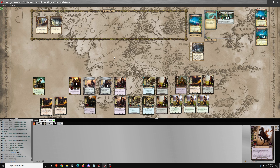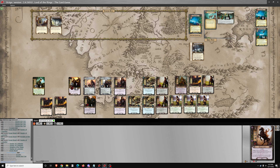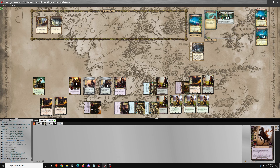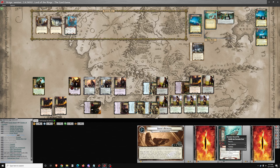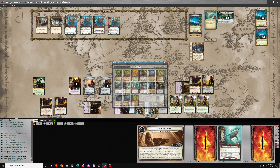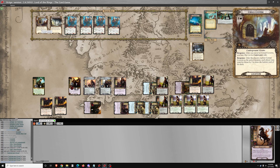And we're on to the next round — we'll be advancing to phase 2 this round. Quest for 13 through 25. Return each Submerged Dead in the encounter discard pile to the staging area — 3 of them return. I make 12 progress.